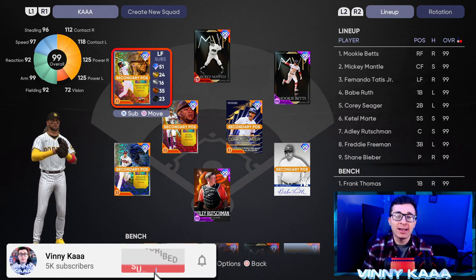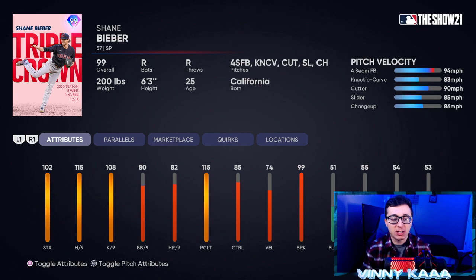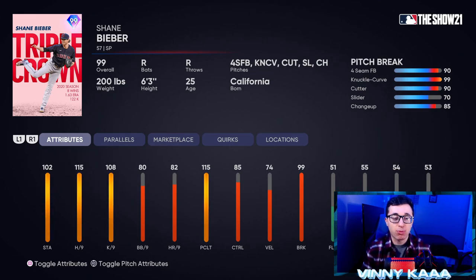Today we are trying the new 99 free Shane Bieber player program that just came out yesterday in Diamond Dynasty. Per nine stats right in the middle of where you want them to be — doesn't look like a great pitcher. Can he be top 10, top 15? Pitch selection is okay. Doesn't have a sinker, no two-seam fastball, but does have a cutter, changeup, knuckle curve, and slider. Pitch break and pitch control aren't great. Individual pitch control: four pitches 80 and above, none are 99, two in the 90s. Individual pitch break is better than expected — three pitches in the 90s, four being 85 plus, and the knuckle curve has 99 pitch break.